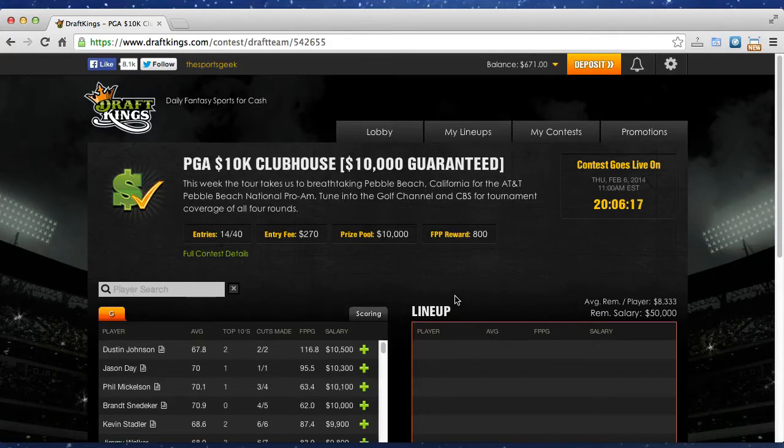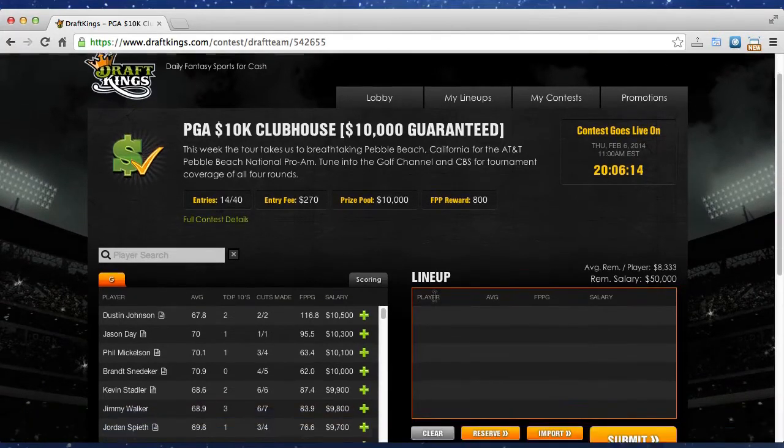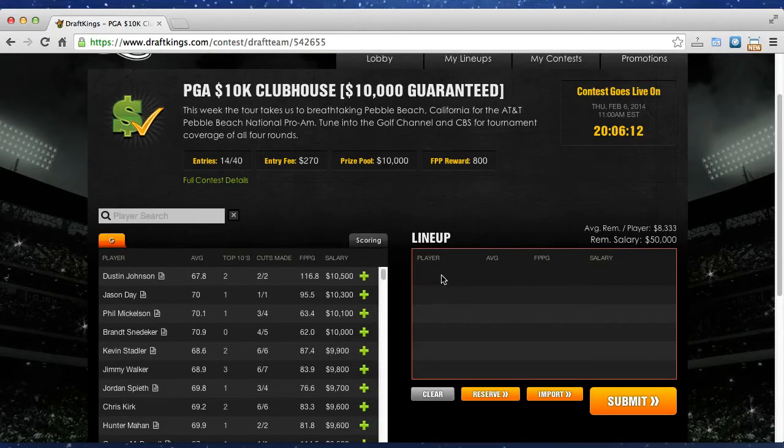It takes you to the draft board. What you want to do is put together six golfers while staying under a salary of $50,000. You've got the player names, some stats, and their salary — so your six players have to total $50,000 or less.